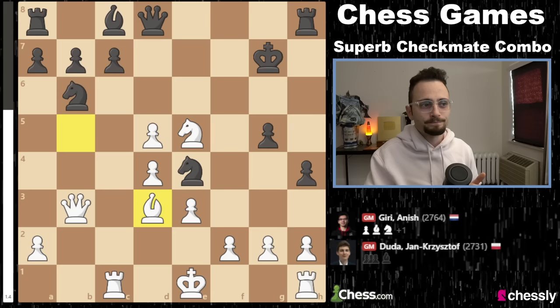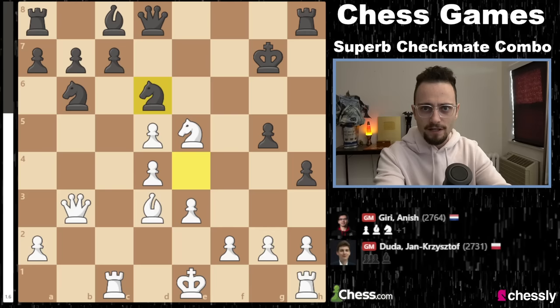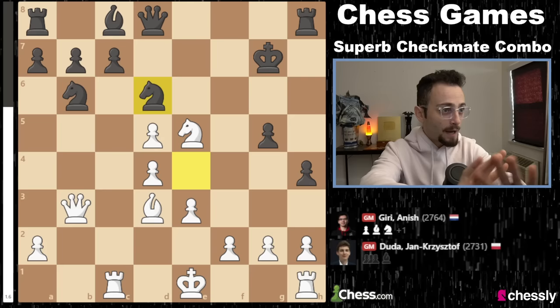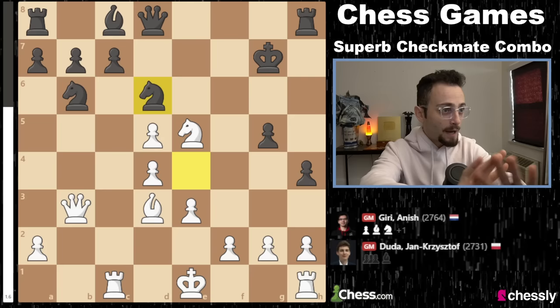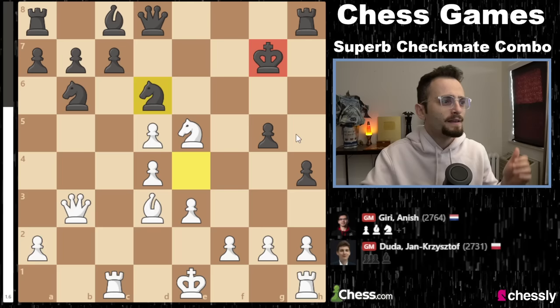So Duda plays Bishop back to d3, and the knight goes back to d6. We've been talking throughout about material and king safety. Duda's only down one point of material — he has two pawns for the knight he lost. Anish's king is still completely exposed. This king has nothing — no shelter at all. It's a very strange position. Now Duda castles, and look at the difference. This king just built a beautiful new house, and that other king threw a party and burned down his own house.